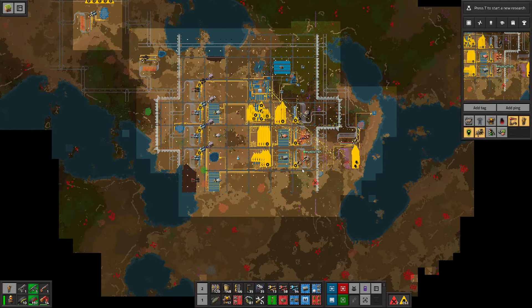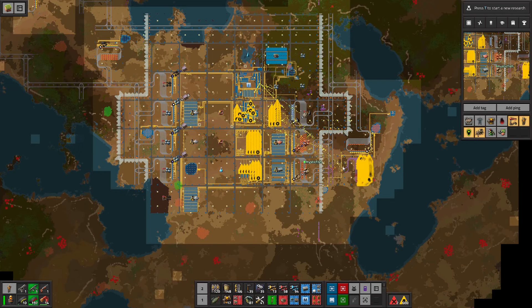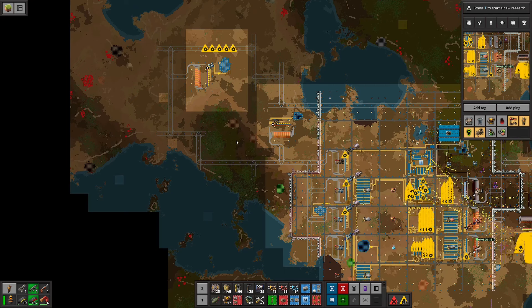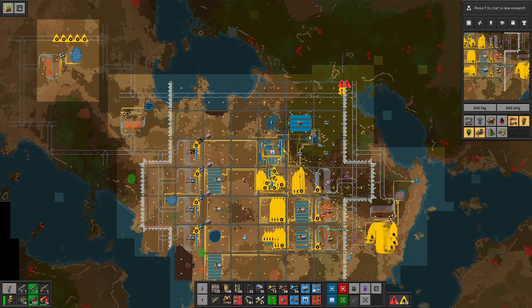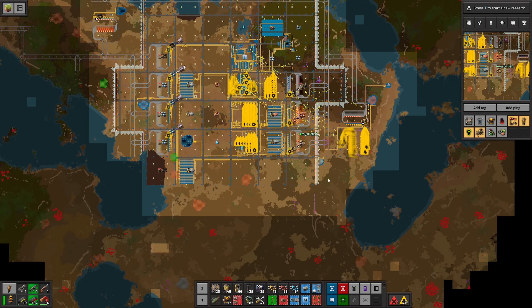All right, we're going to let that run. I think we're going to call this the end of an episode. We need a four-way intersection — I'll do that off camera. And at the start of the next episode we'll put that in. I think we can grab these copper outposts, and they will connect down here to another copper drop-off. And that's what we will do next. So that's what we have for today. As always, thanks for watching. We'll see you next time. And until then, bye.